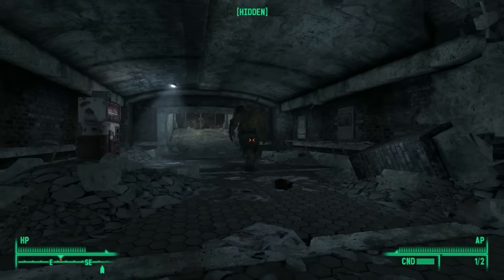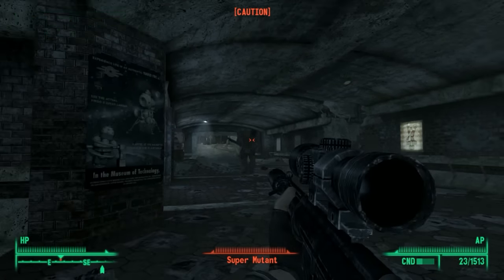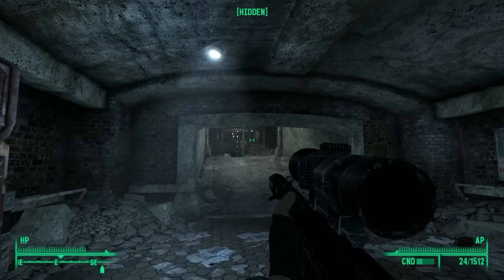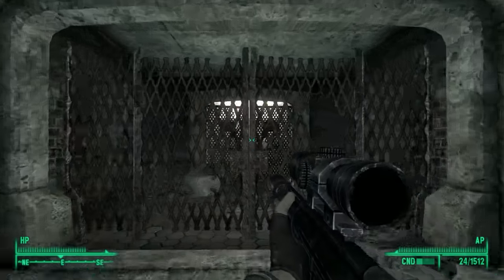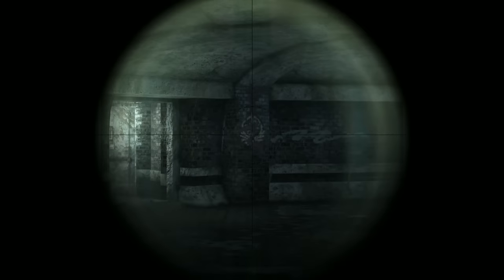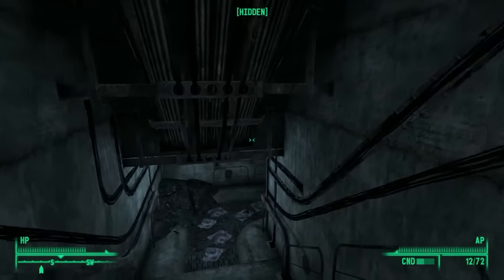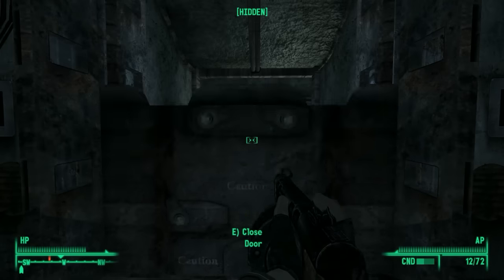We'll drop a couple more - I gotta use them somehow. Come over here. I really enjoy setting traps, I really do. So this should be the exit to the mall, I believe. Nope, that is the wrong way. Let's go this way - oh yep, we got a sign right there. Brotherhood outpost. So we're gonna go this way. See what other kind of ghoulies we can encounter. I'm really hoping there's not that many reavers through this.